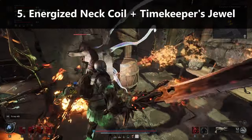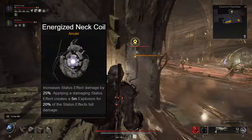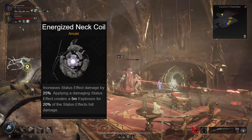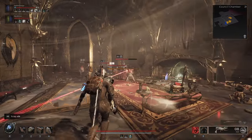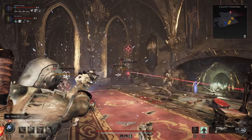Number 5: Energize Neck Coil and Timekeeper's Jewel. This combo is great for a status effect build. Energize Neck Coil increases your status effect damage by 25%, and creates a 5m explosion that deals 20% of the status effect's full damage whenever you apply it. This amulet alone makes status builds more efficient at clearing groups of enemies, but it is a little inconsistent when it comes to activating. Hopefully this gets fixed soon.